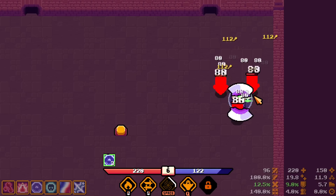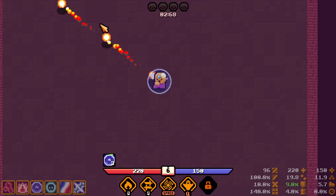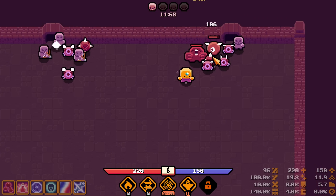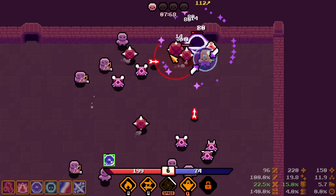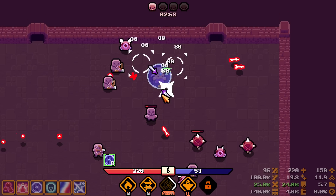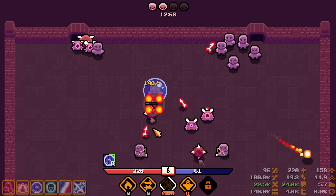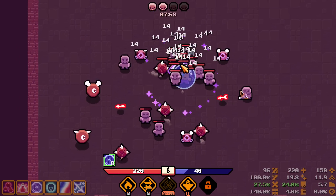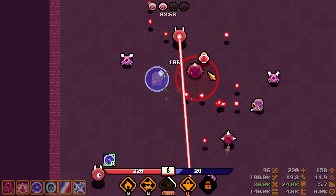This has a huge cooldown. I see there's a cooldown reduction stat. Machine gun with my projectiles — that's how we roll. My opponent is trying to damage us as if we have any danger of being hurt. Pull him in — oh, that went well.